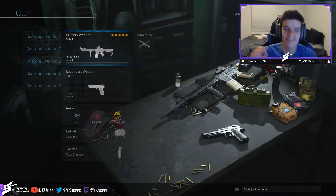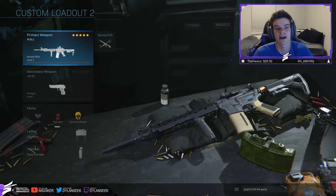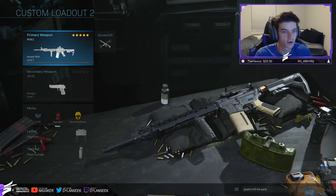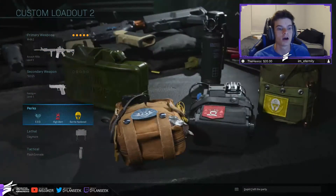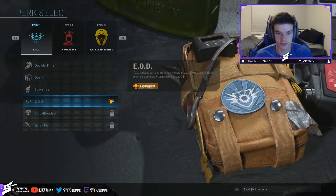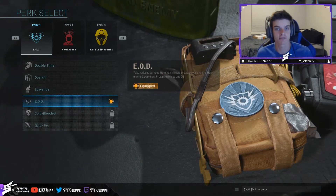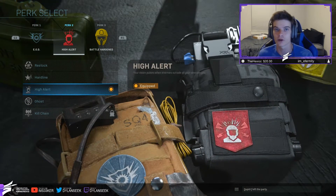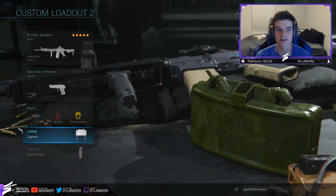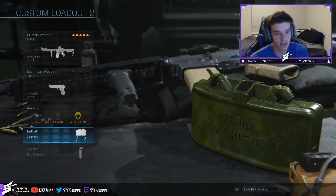Next rifle class — this is the camp class. Say I late-join and it's 0-4; I want to get the comeback in Cyber Attack but I'm absolutely screwed because they all have streaks. We have the M4 with the same attachment combo. The perks here are EOD — which is basically Flak Jacket so they can't nade or claymore you — Battle Hardened for Tac Mask so they can't flash and push, and High Alert so if I'm peeking a window and someone aims at me, I know they're there. I've also got a claymore to cover my back if I'm sitting on a head-glitch or blocking a doorway, and a flash grenade.